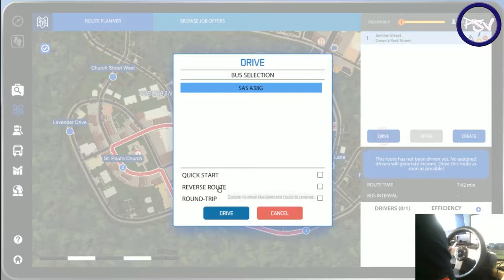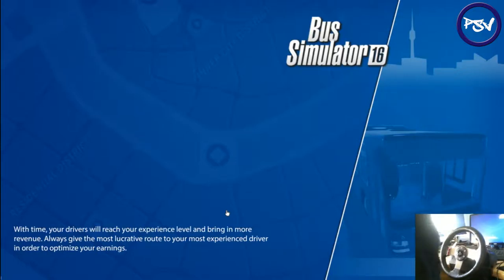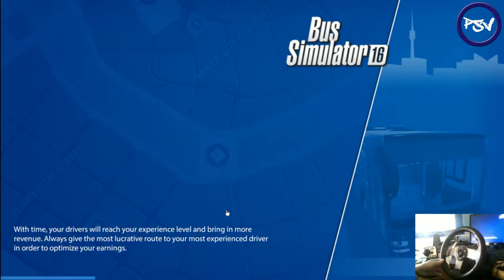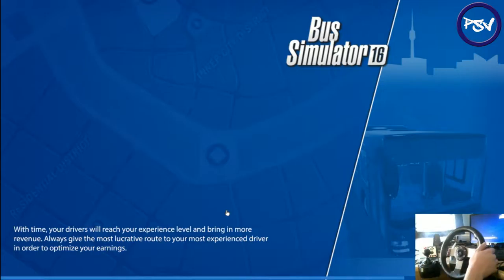First of all, we're just going to click on here and drive this route on this episode. We're going to drive it normally. We can quick start it so the bus is all set up — you can just go through routes much quicker. Reverse the route or round trip, we can do the whole lot there and back. We're just going to keep it standard. We're going to hit drive and it will take us straight over to our bus. Hopefully the Logitech G27 webcam looks all good — if you want it a bit bigger in the next episodes, just let me know and I can adjust the sizing.